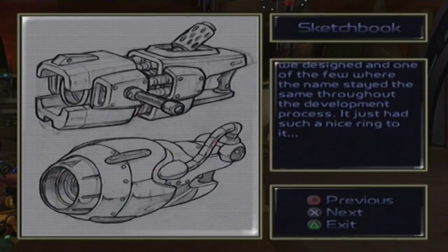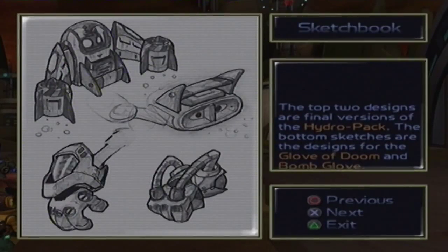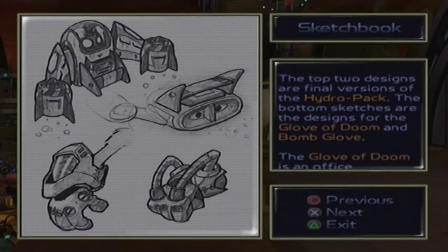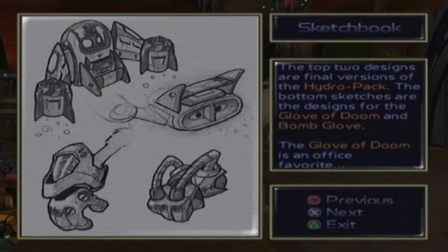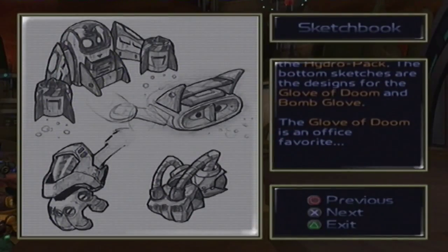The Suck Cannon was one of the first weapons we designed, and one of the few where the name stayed the same throughout the development process — it just had such a nice ring to it. The top two designs are the final versions of the Hydro Pack. The bottom sketches are the designs for the Glove of Doom and Bomb Glove. The Glove of Doom is an office favourite.